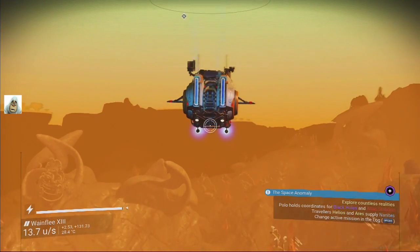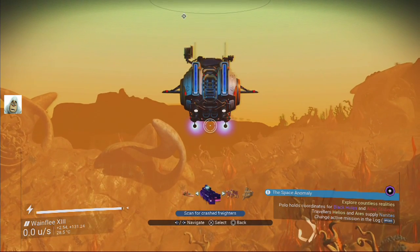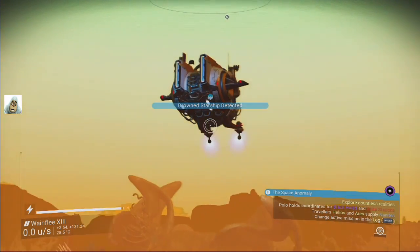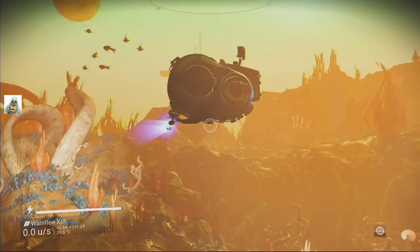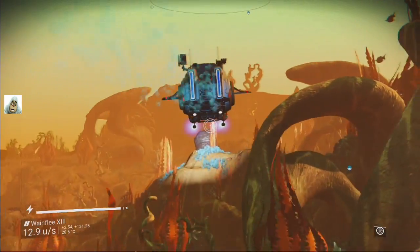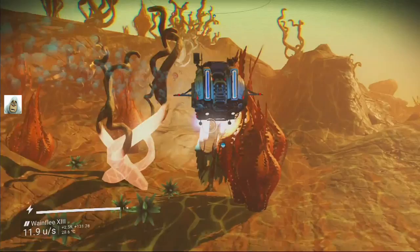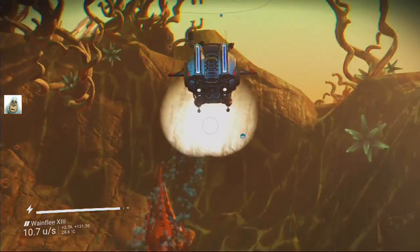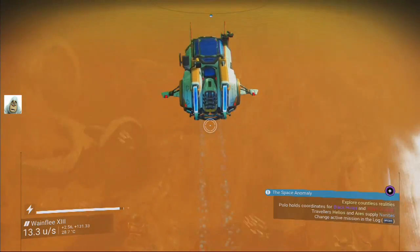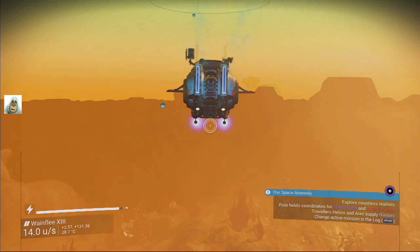I have no idea where I'm going. Let's see if we can find something on the scanner. What do we want - drowned starships? Detected starship - yeah, over there. How far away is it? Right - four minutes. I'm going to get to that island, call the ship over, and land somewhere closer.